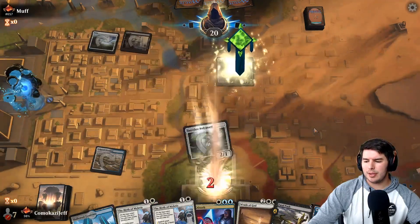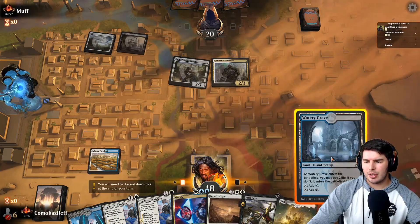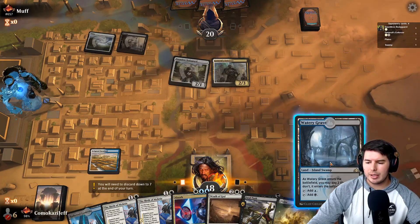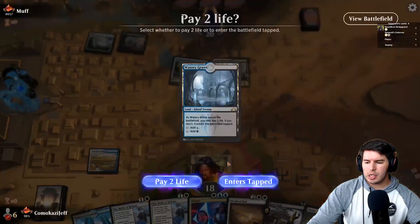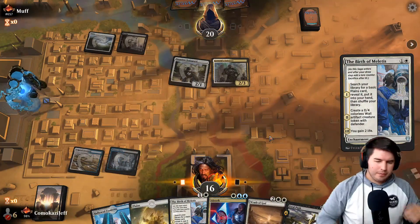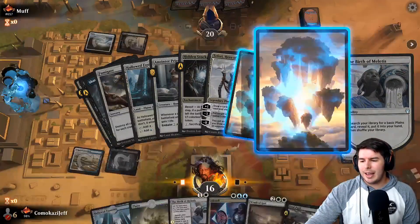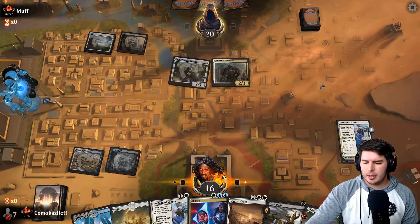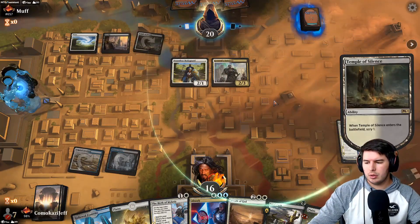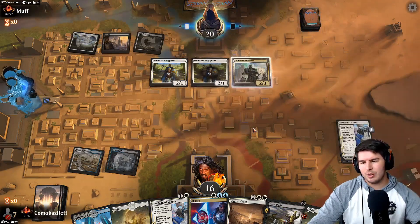It's Humans — a little scary. I might actually just Fatal Push this Enforcer before the Birth of Meletus. We do have Wrath of God, but the issue is the indestructibility on things. Actually, let's play out Birth of Meletus — I just realized I had an untapped land and didn't have to shock myself. Birth of Meletus comes out, grabs us a basic Plains, and we pass the turn. Let's hope they don't have a General Kudro.